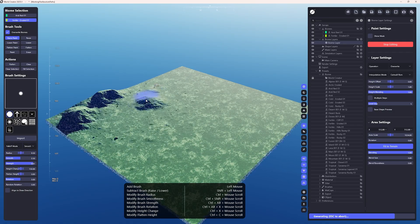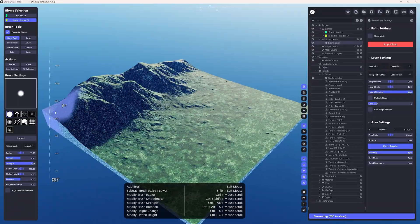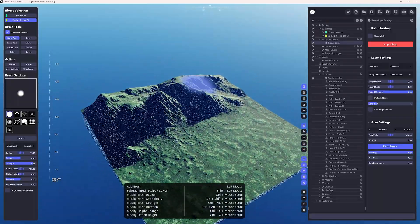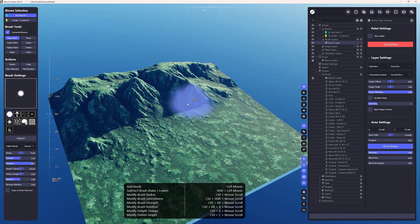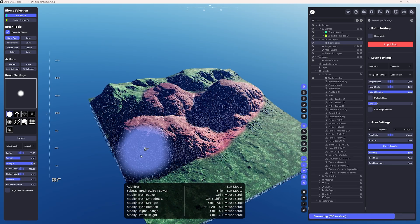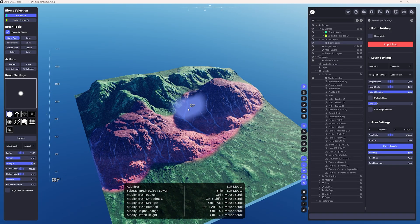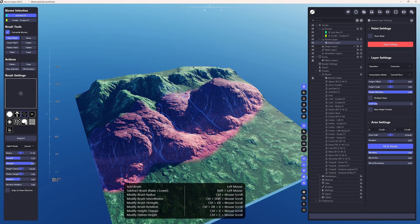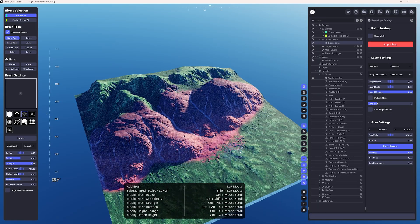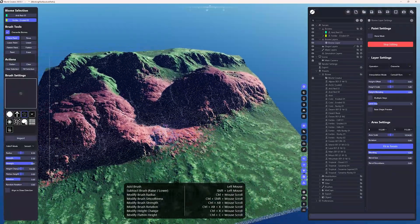Now I'll increase the Strength — check this out. I can just draw and raise my terrain, basically structuring and sculpting it. How cool is that? So now I can switch to Arid Red 01 and similarly just paint the Arid Red 01 biome on top of it. Now I can switch back to Fertile — I have this Override Biome, which means that no matter the layer order, I can switch to the desired biome and paint without any problem. I'll switch to this cool looking paintbrush and paint over it to make the transition a little more realistic.